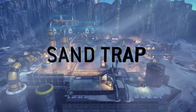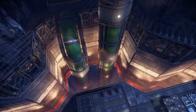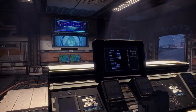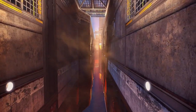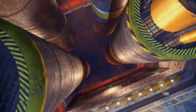Sand Trap. Escape into the deep chasms, where skilled wallrunning is essential to avoid the fatal drop into the fuel reservoirs.